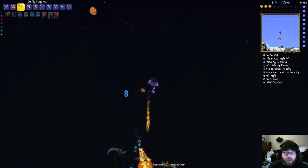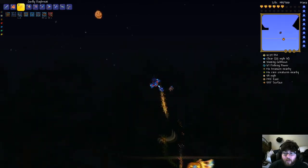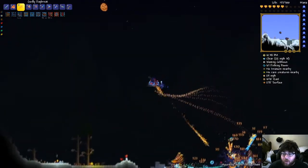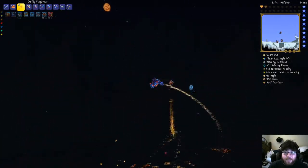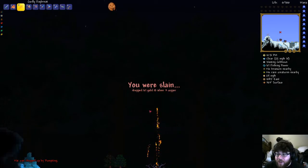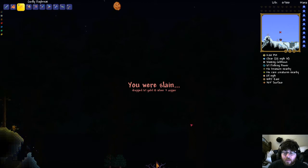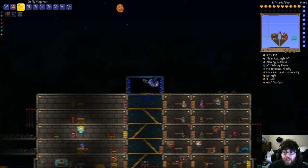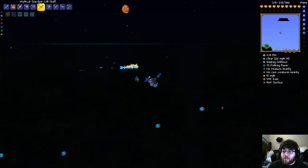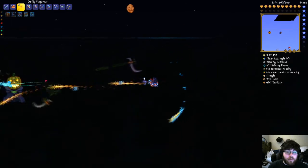Just waiting for the next pumpkin to spawn — there we go. We only need to beat wave 15, we're on wave 11. I really wish I had a heart reach potion because there are so many hearts on the ground that I can't really access. Dropped 67 gold — that's fine, we're gonna hit it. This is not even a question, we're going to get it. I just have to actually get out of here before the next pumpkin spawns.